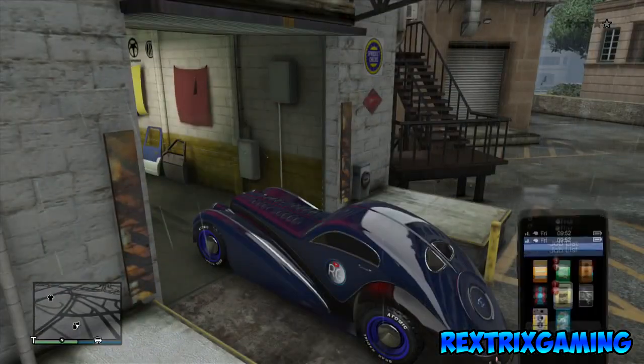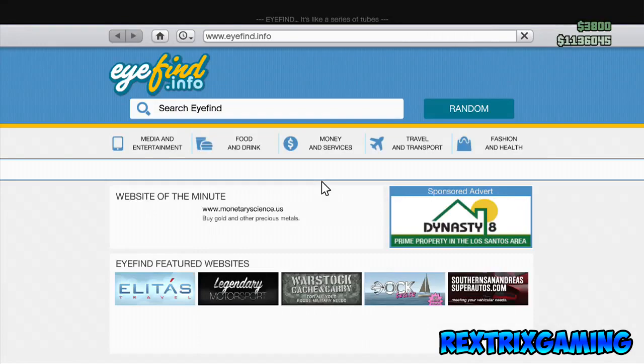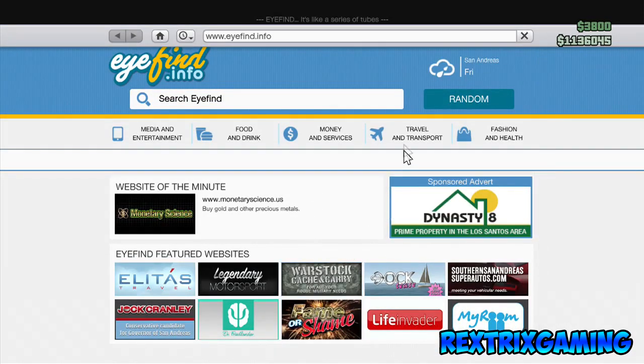Once you get to Los Santos, put your first two wheels right into Los Santos. Make sure your first two wheels are exactly lined up, just like it is in this video.